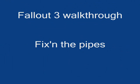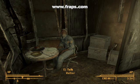Hey, this is Fallout 3.4 here, and today we're going to be doing a little thing I call fixing the pipes. First of all, you're going to have to try to find Walter in the water processing plant in Megatown, which I have already done, as you can see.